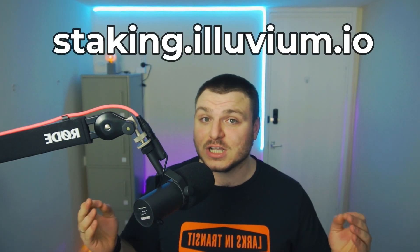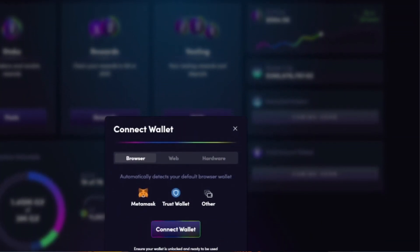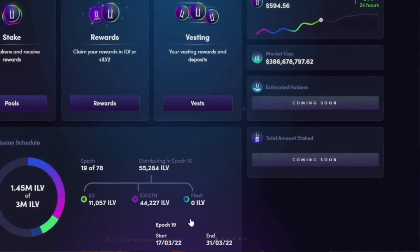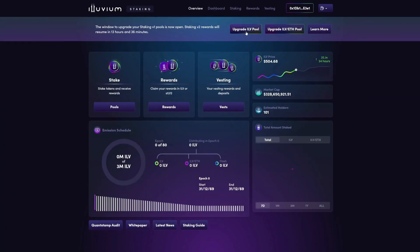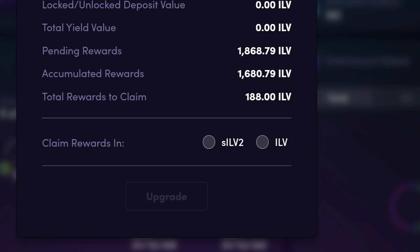If you've ever made any stakes into the ILV pool, here is how to upgrade all of those stakes at once. Head over to staking.iluvium.io, make sure your wallet is connected by clicking connect wallet in the top right corner. A pop-up appears and you click connect wallet again and you're in. Once connected, click the upgrade ILV pool button and then choose whether to claim any pending rewards in ILV or in SILV2. Keep in mind that this choice is being made for all of your pending rewards from all of the pools.